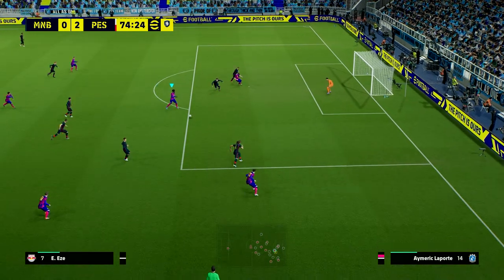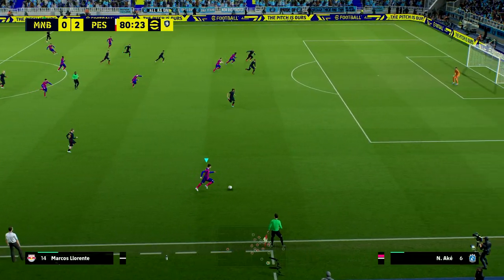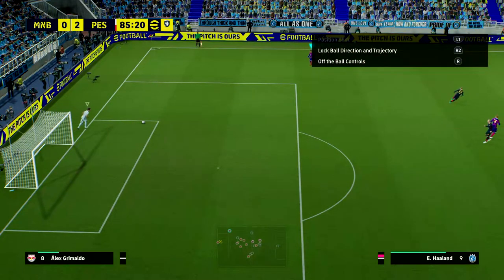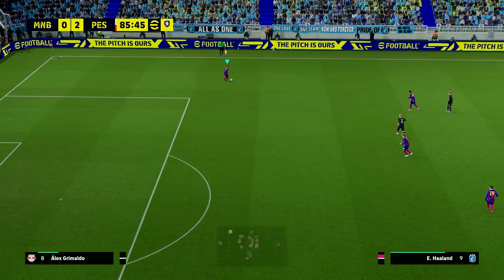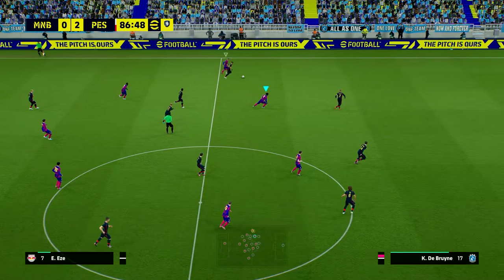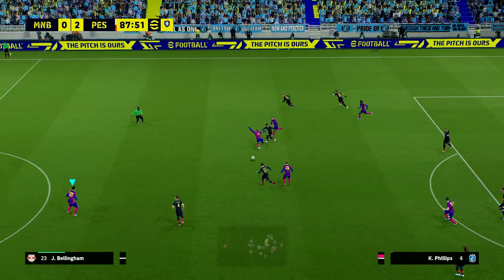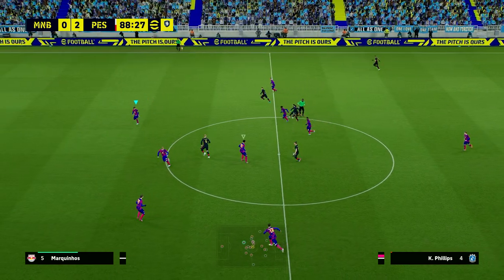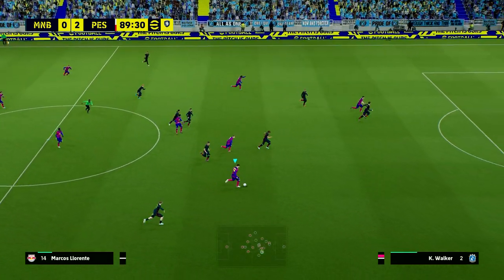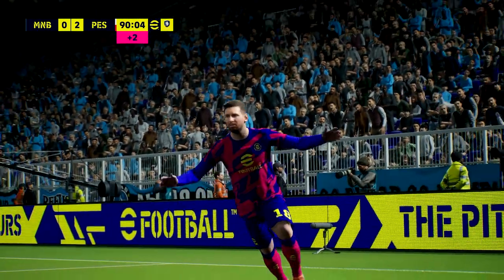It's all about overloading and overlapping the wide players — whether they're playing a back three or a 4-4-2 it doesn't really matter. This is a lot of reward against the AI on legend difficulty. We lose the ball and get caught on the counter but a wayward pass from them and we're back in again on that side. Then Llorente sets up one more chance from the runners and Messi finishes with a beautiful right foot.